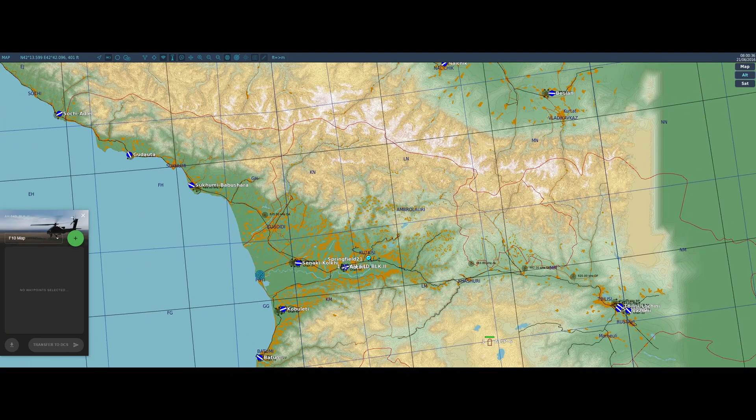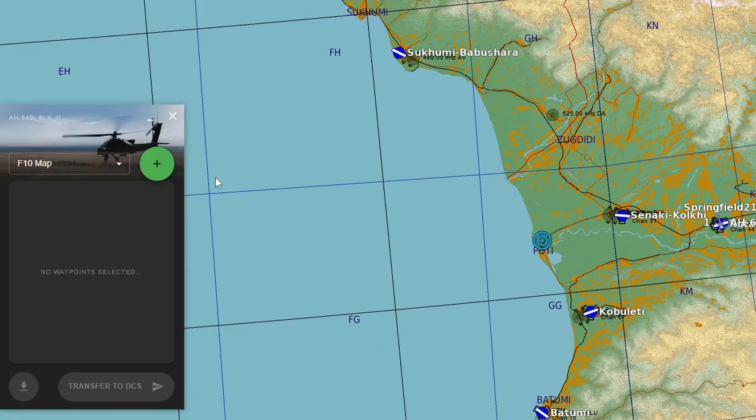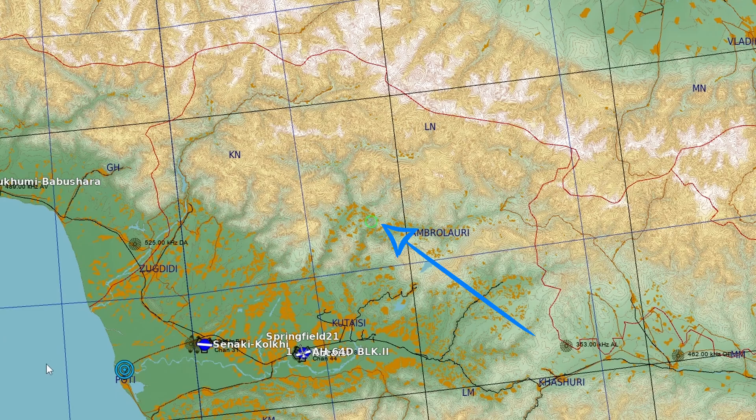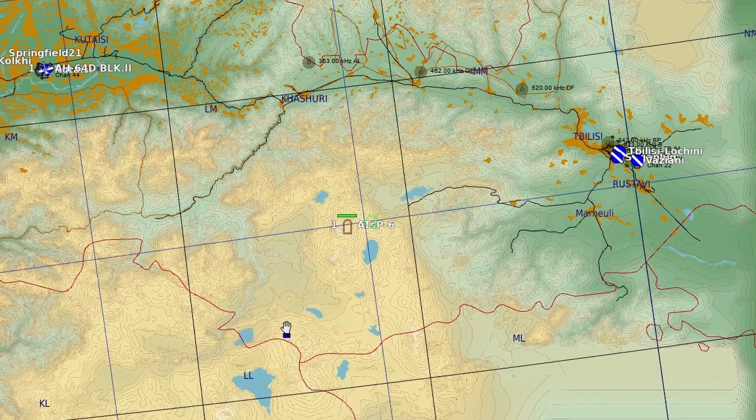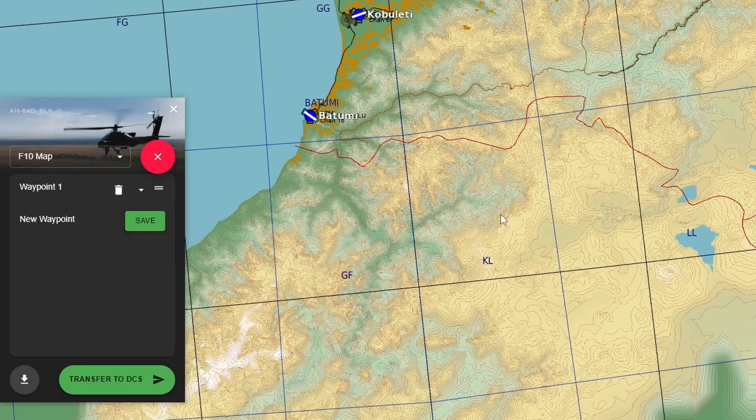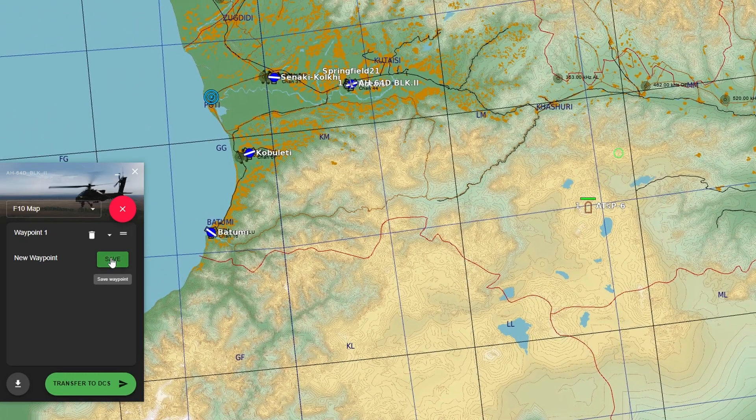As a first option, you can select your waypoints from the in-game F10 map. Press the plus button to begin the selection. A crosshair will show on the screen to aid with positioning. Simply place it over your desired point and click save. You can select as many waypoints as you like.